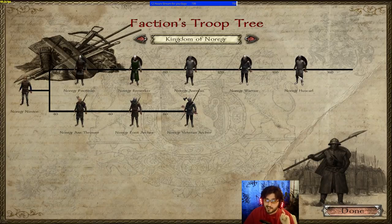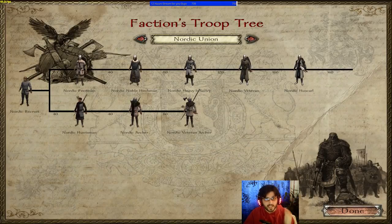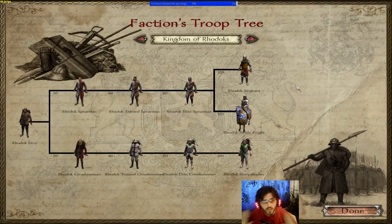The Nordic Union, on the other hand, will level up its tech stage, and in the late game the Nordic Huskarl will outscale and leave the Norger Huskarl in the dust. The tech stage bonuses provide a whopping +8 to Iron Flesh. Early game, the Kingdom of Norger has the best infantry, but as you reach late game — where all capable faction AI will increase their tech stage — the Nordic Union Huskarl will outscale the Norger Kingdom Huskarl.